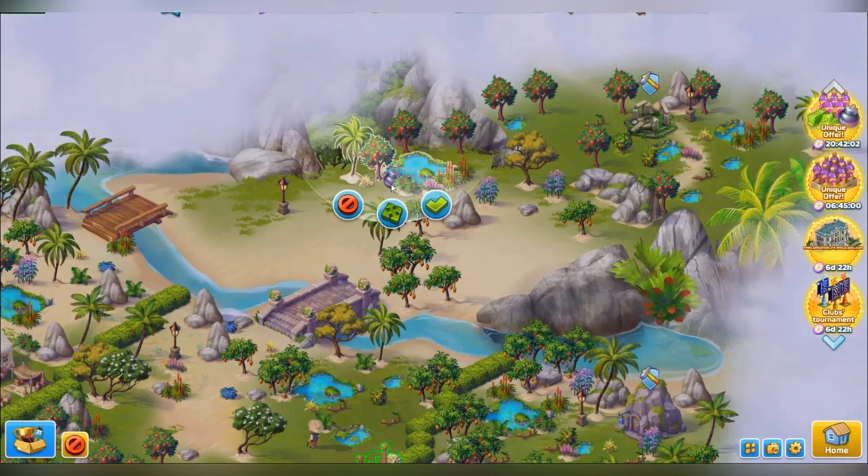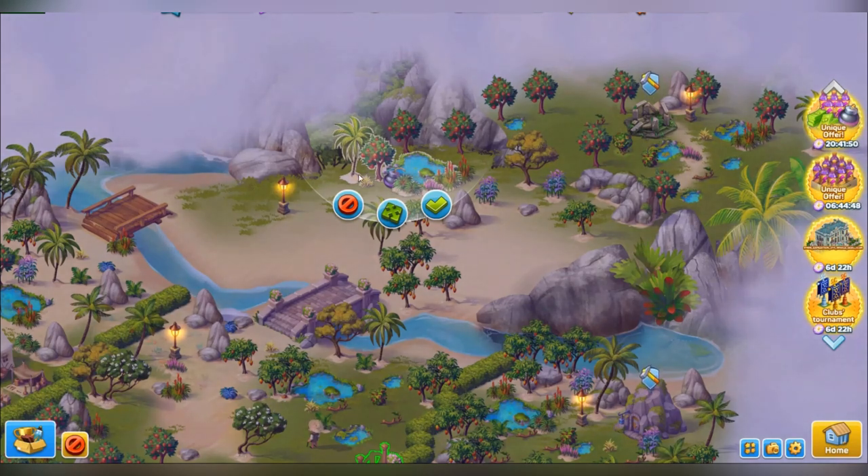Here it is. You see the bomb is placed and some objects around it are flashing — a palm tree, an apple tree, dry grass, three bushes, and a pond. This flashing means that if you explode the bomb on this spot, these obstacles will be removed. Other objects which are situated around the bomb but are not flashing won't be removed.